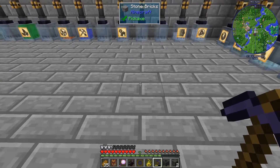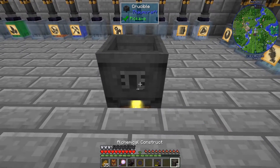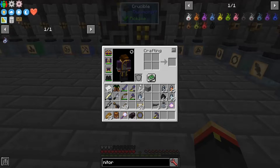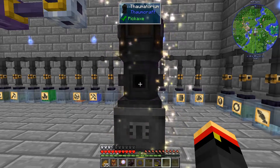Alright, so we're going to need a heat source. I'm going to break this floor and put some niter down here for a second. Then I'll put my crucible right here. We need to put the alchemical constructs on top. And now we toss some Salus Mundus on there. There we go — a Thaumatorium.